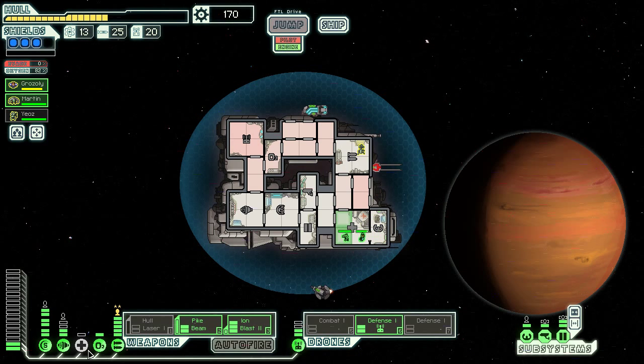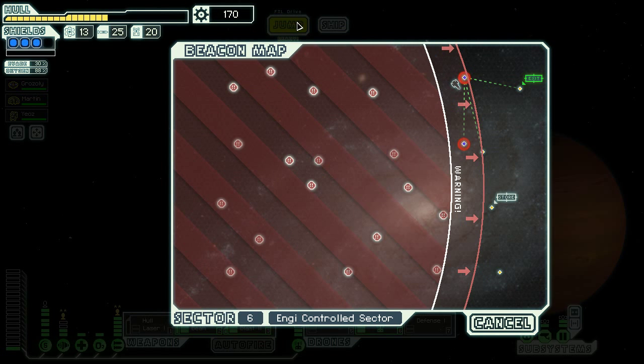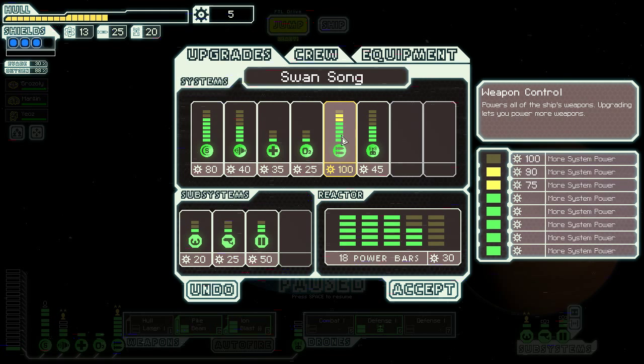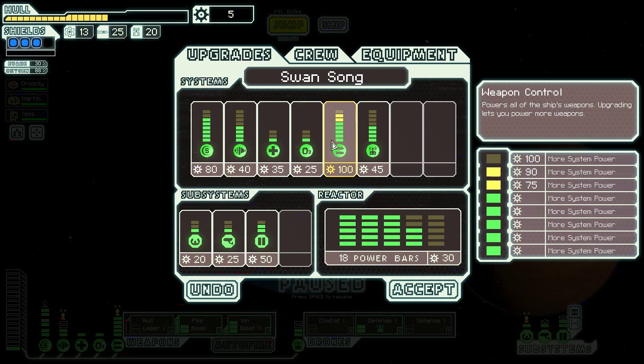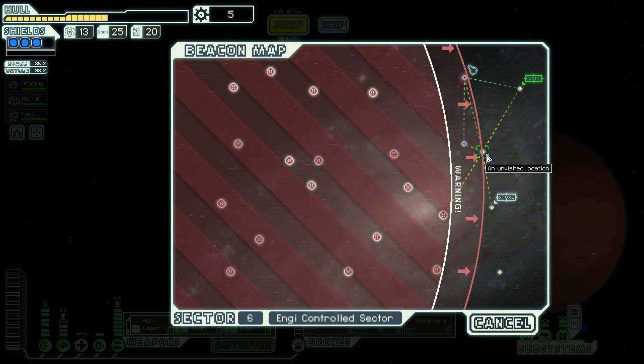We got some things to sell. Let's go ahead and heal up before we move on. Maybe I should put Martin over here, except he already has such good experience. We have 170 scrap — we can afford to go ahead and make some upgrades. Since we have some stuff to sell the next time we get to the store, I'm going to go ahead. Ooh, that's a lot of scrap. Is it better to do the two weapons and potentially not have some other systems running? I think so — because I'm not always going to need the defense drone. This means we're done upgrading our weapons and we can just do our reactor now.